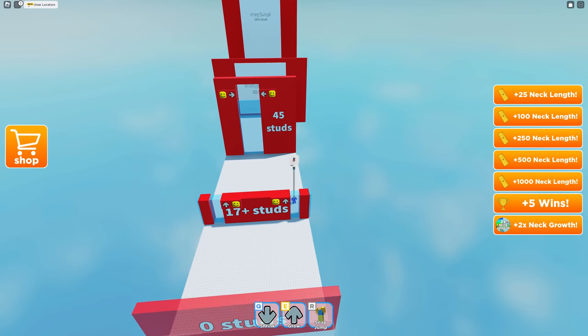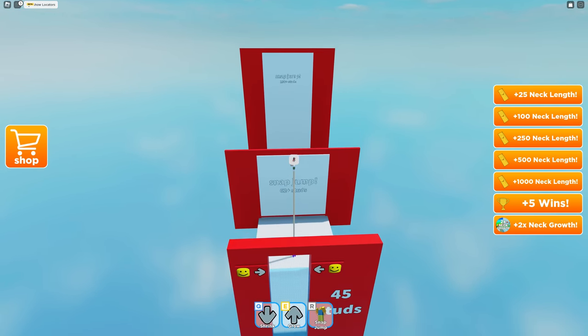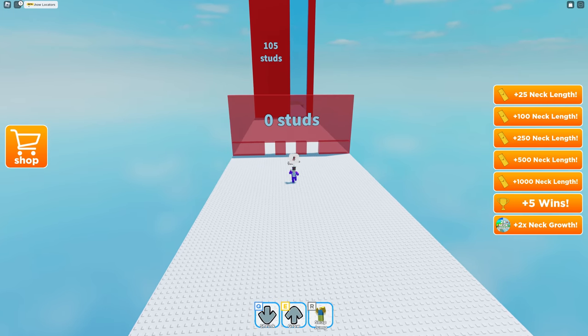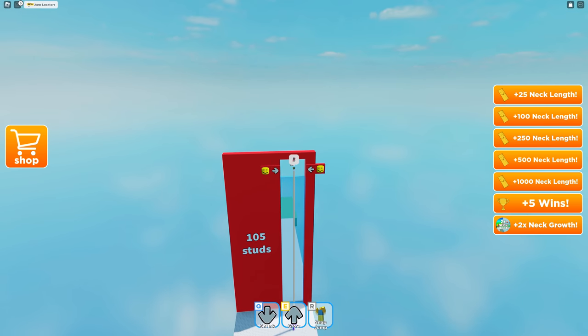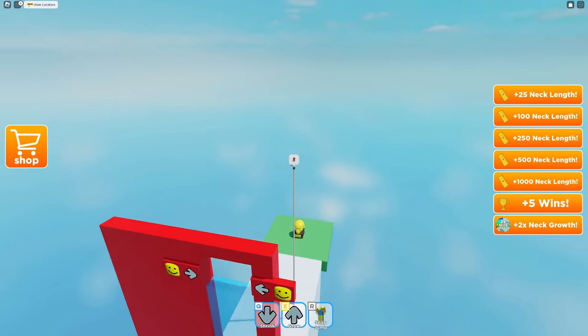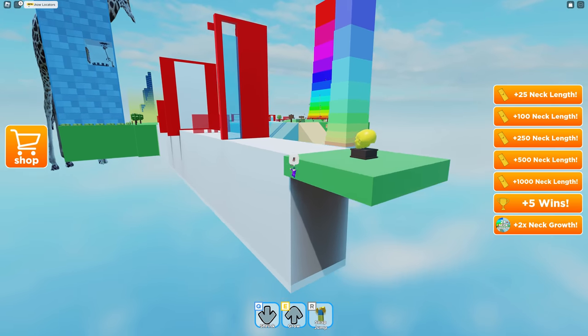This is semi-difficult. All I want to do is get to the end - I don't actually want to get the points because there's nothing for them. You want to dodge that red wall because that red wall will absolutely destroy you. Don't touch the wall! Bring it down, bring it down. I just touched that wall - did I? I got to the end of this one! See, that was easy. How many wins is this? Three wins. Reset your neck? No thanks.